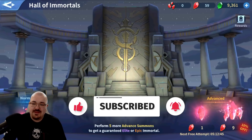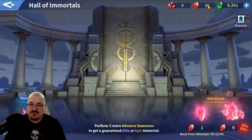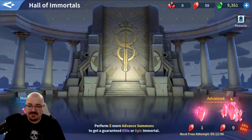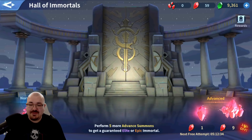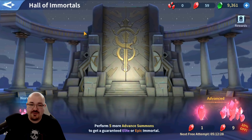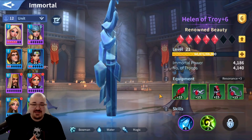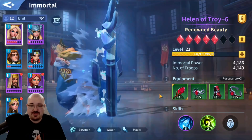I have 59 philosopher stones. I could probably get a few more if I want, but why spend your gems on advanced summoning? I'm going to do 10. This is what I advise you regarding the Hall of Immortals: you want to make sure that you save up 10 or 9 so you can always benefit from the 10-pull discount.